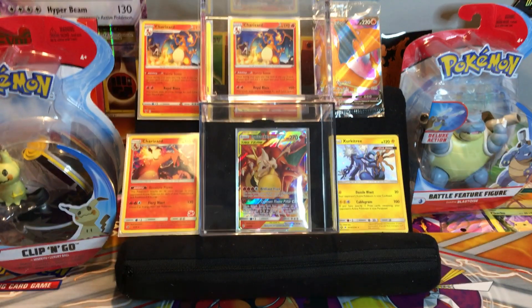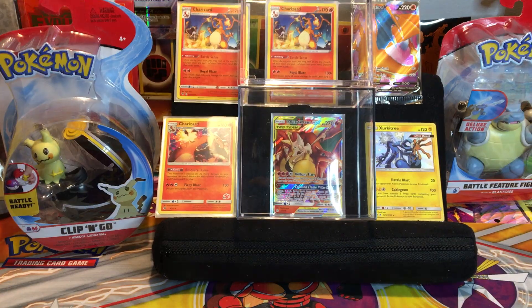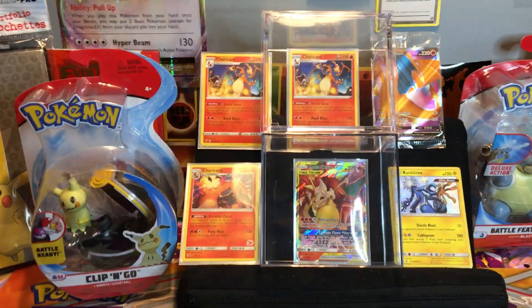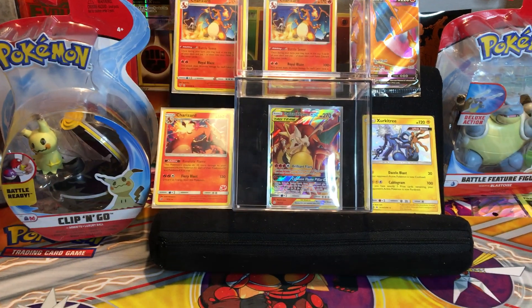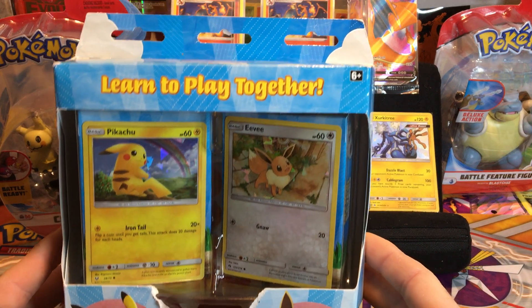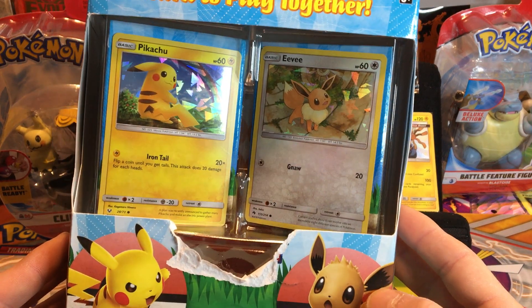I just want to show you first my new little setup - a couple of Charizards, we have a Mimikyu, not bad, and the Blastoise. All good looking stuff over there. But little did you know, I found this 'Learn to Play Together' - look at this!